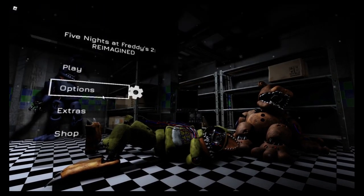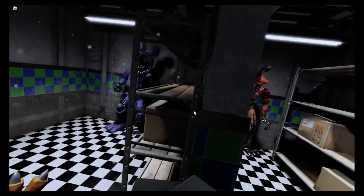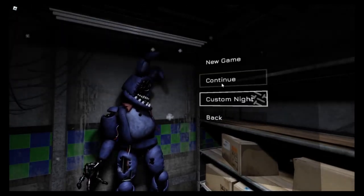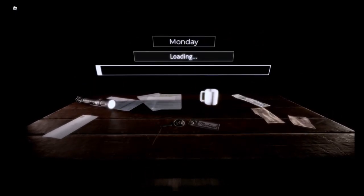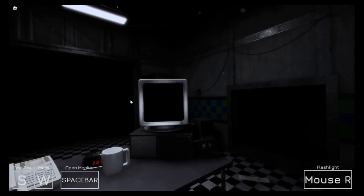Without further ado, let me go through my options: phone calls, camera sway, show controls, extras, credits, jumpscares — we need those — statistics. Let's lock in new game. This is like the full FNAF 2 remade in Roblox. I was just saying, click on the keys when you're ready. Oh that's hard. This is apparently a remade version of FNAF that kind of goes crazy — oh that's loud.